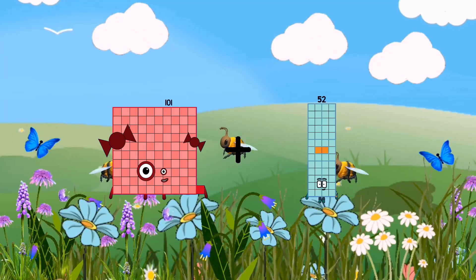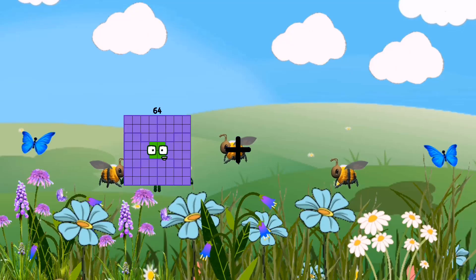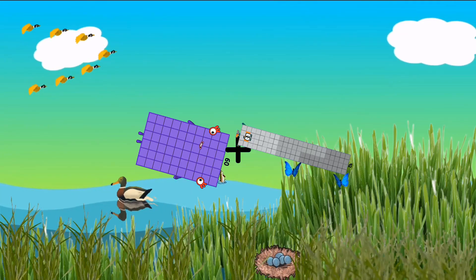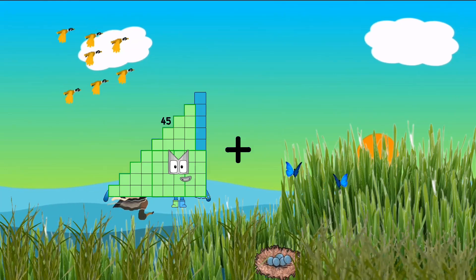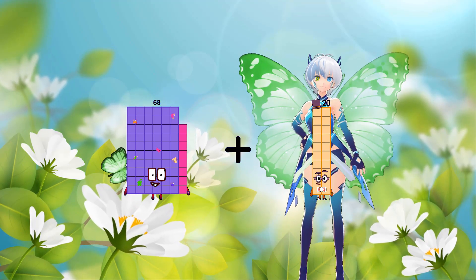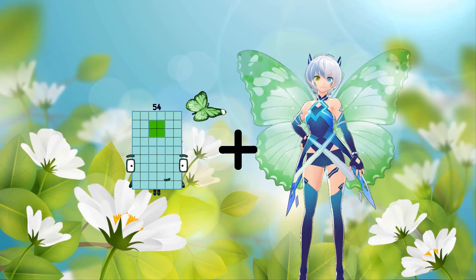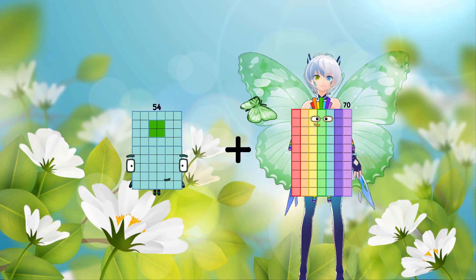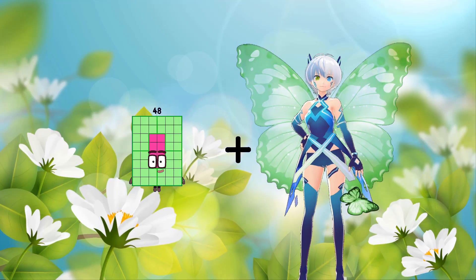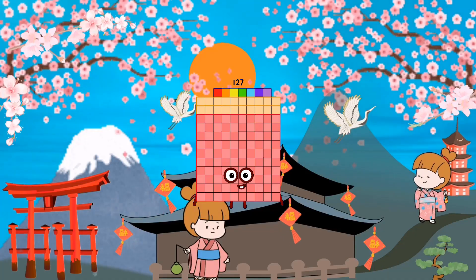101 plus 99 equals 200. 60 plus 92 equals 152. 68 plus 20 equals 88. 54 plus 43 equals 85. Wait, 54 plus 54 plus 43 — let's check: equals 85. 93 plus 34 equals 127.